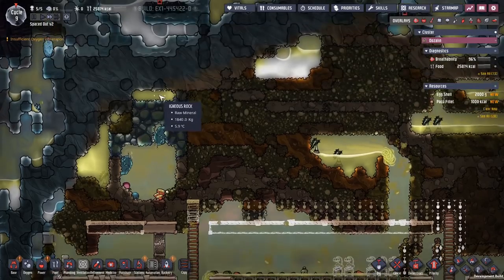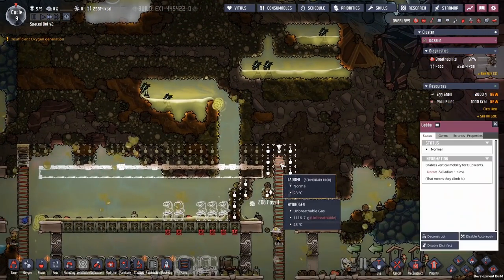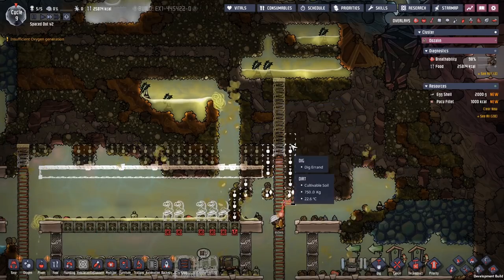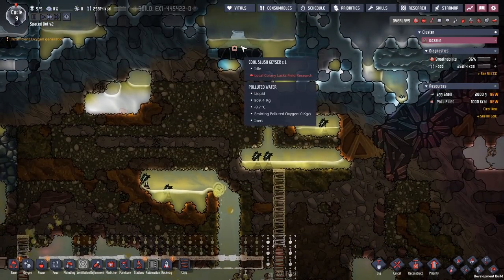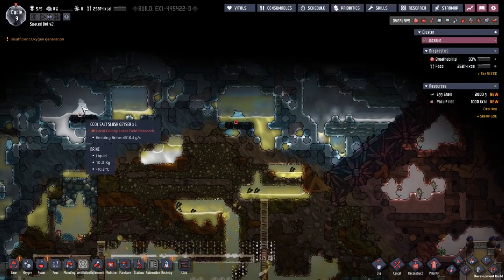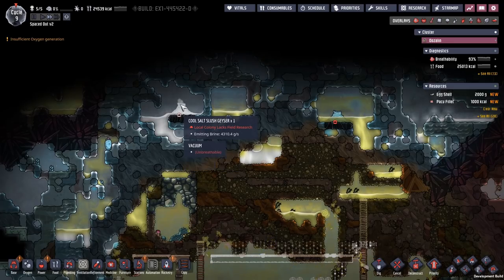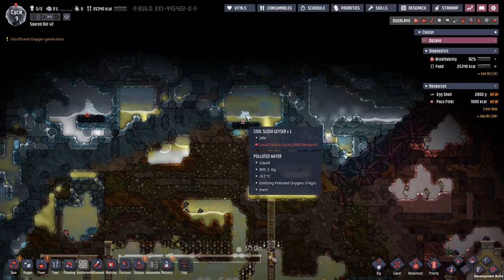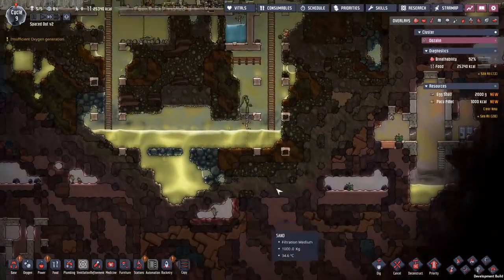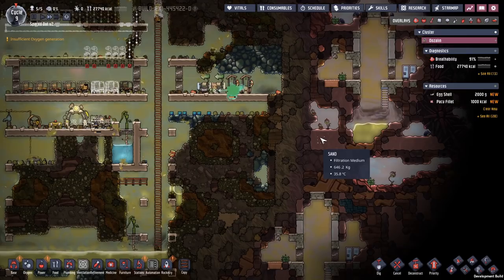And there we have our cool slush geyser, and there we have the other one - there's always these two. There's one cool salt slush geyser and one cool slush geyser. They're unfortunately a bit higher - I'd much rather have them further down. But beggars can't be choosers, so we're going to have to make do with what we get.